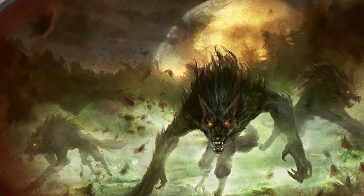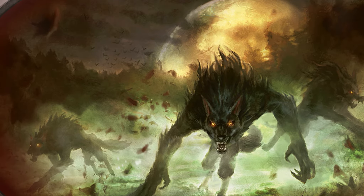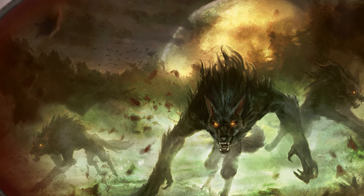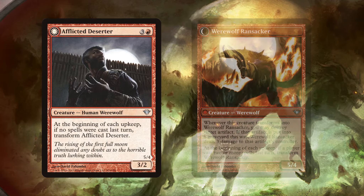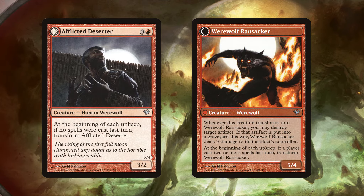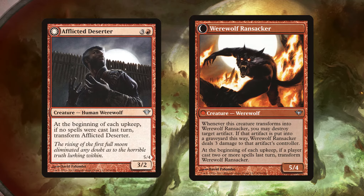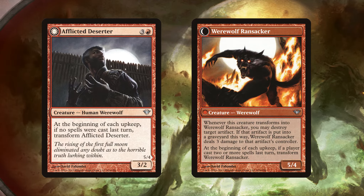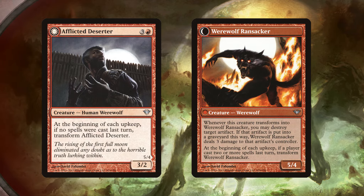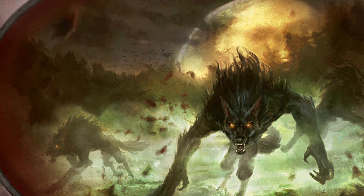A set designed from the top down — meaning that flavor came first and mechanics were implemented to fit the flavor — Innistrad was set to be a deeply flavored experience from the get-go. A solid example can be seen in the design of the two-sided flip cards. While the idea of cards transforming has been around since Kamigawa block, Innistrad was the first to implement the idea of cards having a different card back rather than a default, allowing them to have what was referred to as a day and a night side. While not strictly limited to them, the creature tribe that benefited the most from this mechanic were the werewolves.